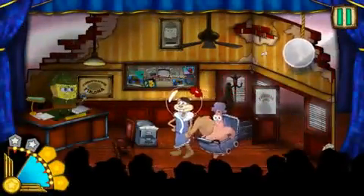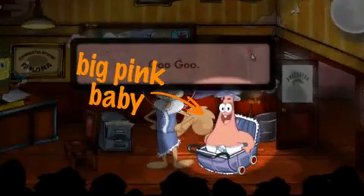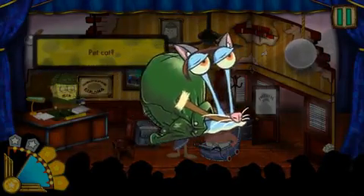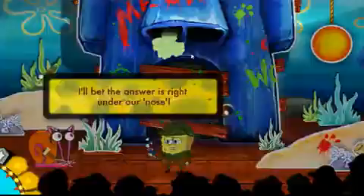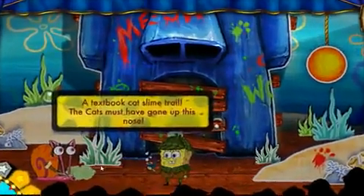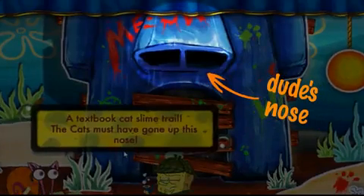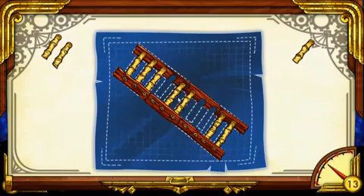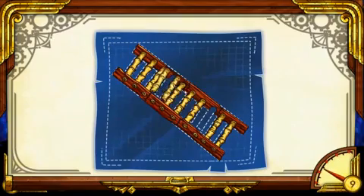Start off in Detective SpongeBob's headquarters. Sandy's clueing Detective SB in — her cat's gone missing. We're on the cat's trail. Looks like the trail is headed up that dude's nose. Help SB by figuring out how to assemble this ladder. Remember, the faster you go, the more points you get.